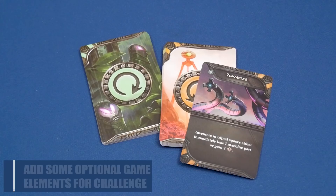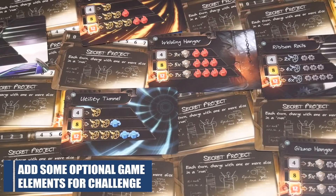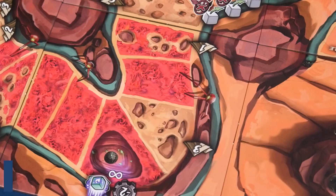The game does include some optional components, like event decks, secret projects, and challenge tiles. These will alter setup just a bit, and while we won't be covering them in detail with this tutorial, we will tell you more about them at the end of the video. But for now, it's time to play the game.